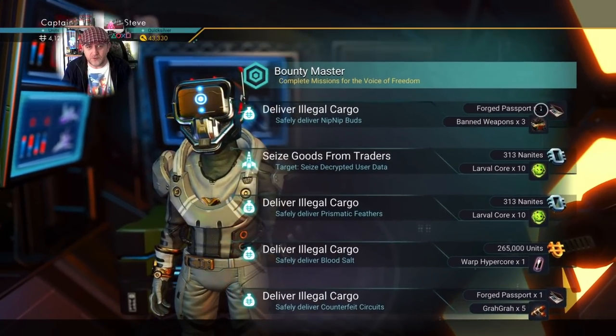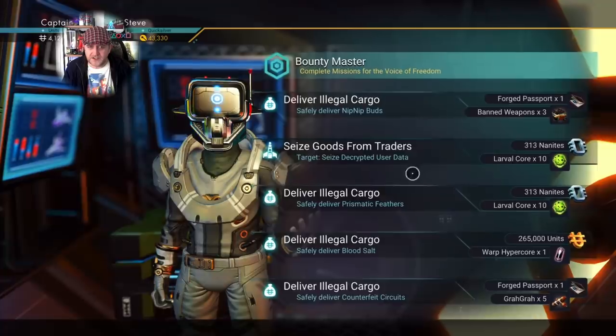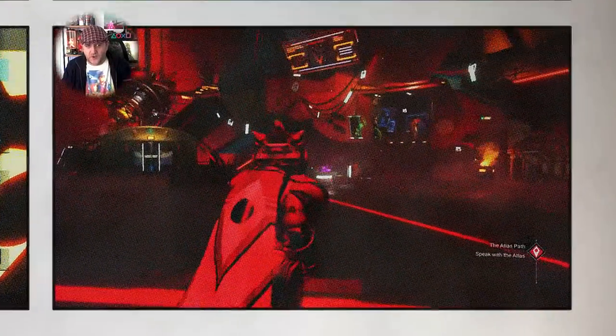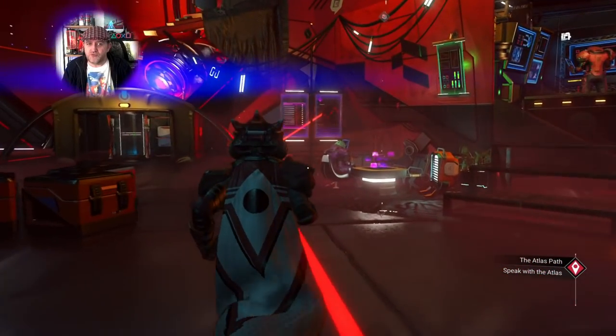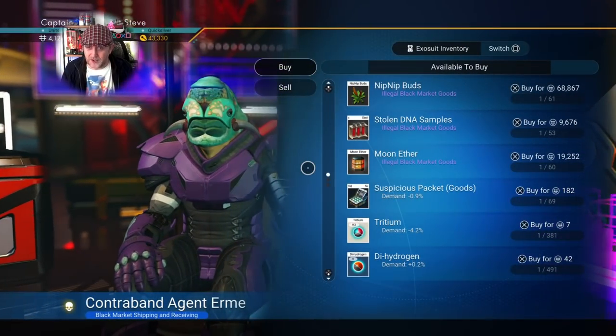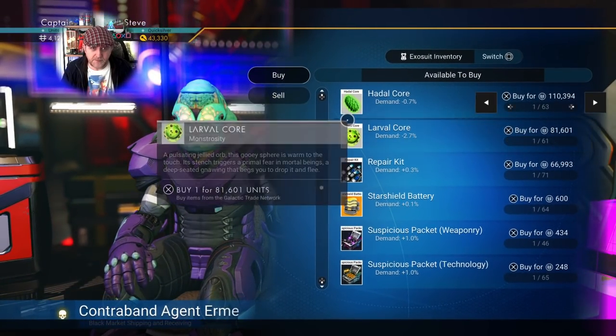There are some more forged passports on offer here — this agent has two missions that offer forged passports, and lots of larval cores as well. This hauler here is red — I've also seen green haulers. It doesn't really seem to have much sway on what missions get offered based on hauler color.